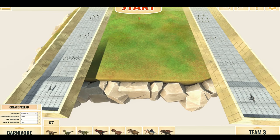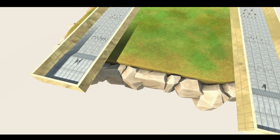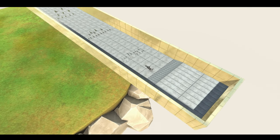Without further ado, let's begin. On board — the Indominus Rex is off, Spinosaurus takes the first lead, but Indominus Rex isn't far behind and Spinosaurus just tumbles down the ramp.